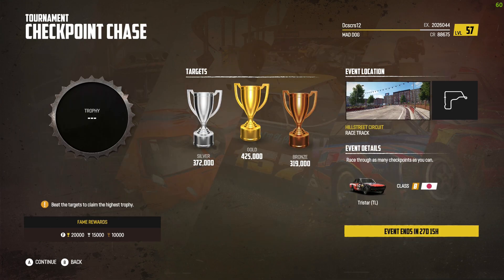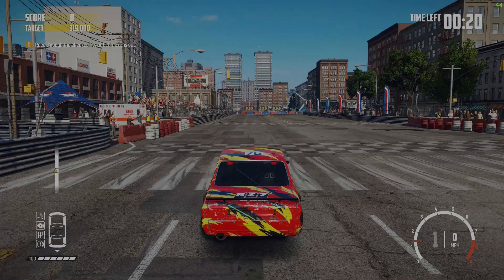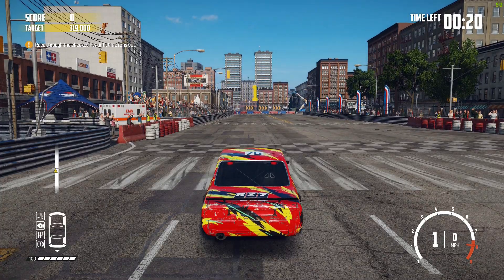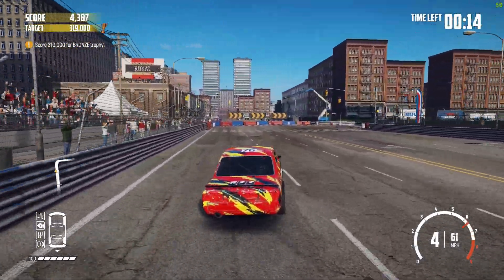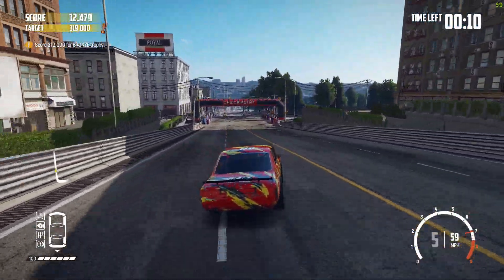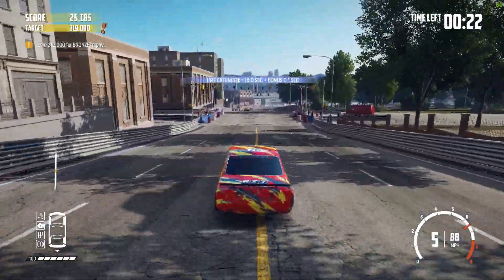Race through as many checkpoints as you can — oh, it's this one. 425,000 points, let's see if we can do that. This is the second event — Hill Street Circuit, it looks like, not Moto City. This is the one where you have to get through checkpoints and dodge the taxis. We've done this in the Rocket RX before, but let's see how this goes.